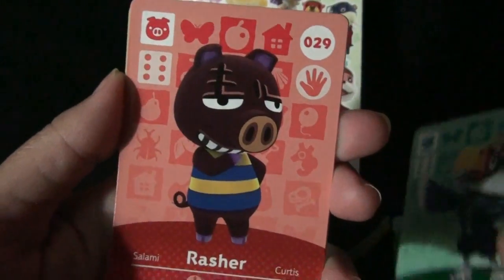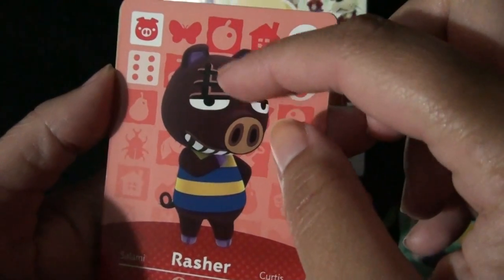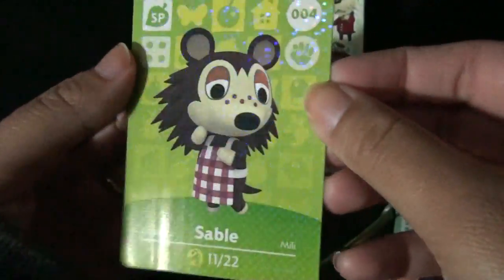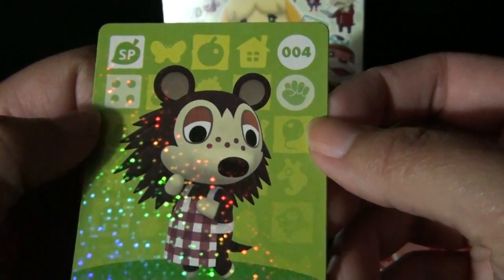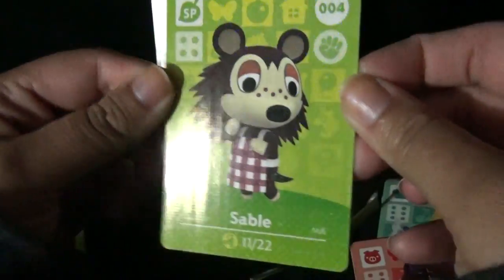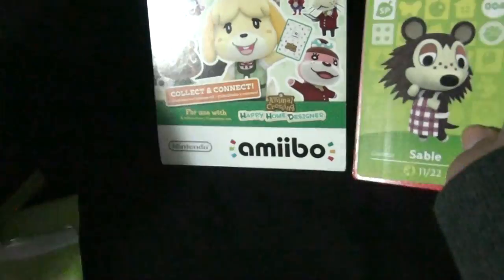Wow. And we got here Rasher, a piggy pig with a huge scar. And Sable — a little, what is she? A hedgehog? Porcupine? I forget. But that is the rare for today, and she's one of the Sable Sisters that makes little clothing for you, I believe.